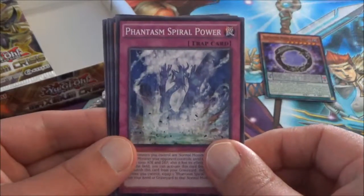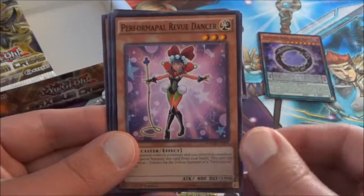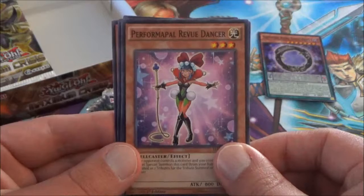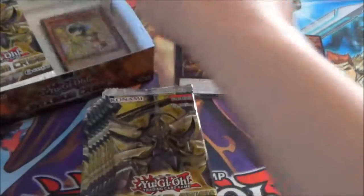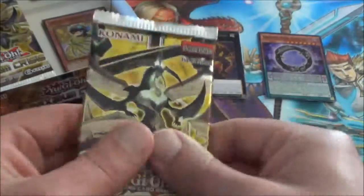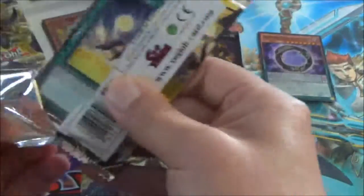The Digital Bug Ladybug with LED. Phantasm Spiral Power. Performapal Review Dancer. And that's it for this one. So I'm gonna toss all the commons in the box and leave out the rares and the foils.